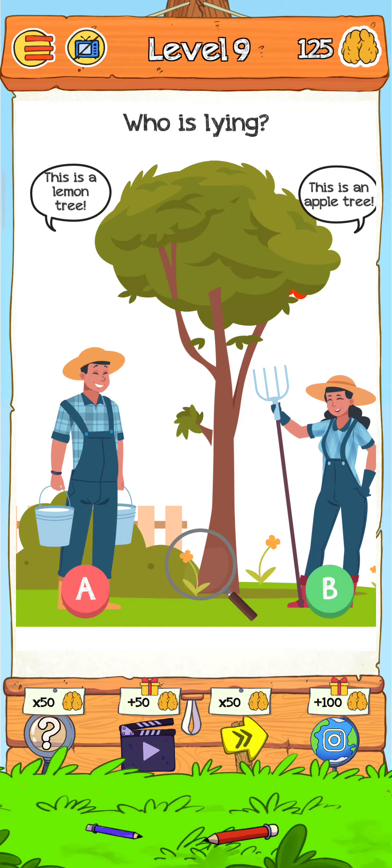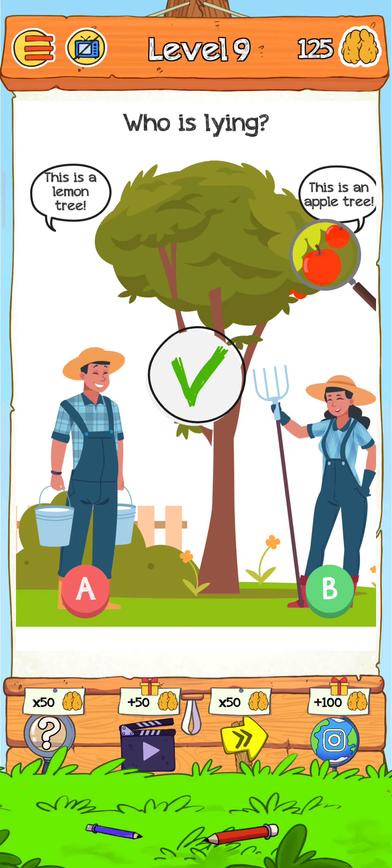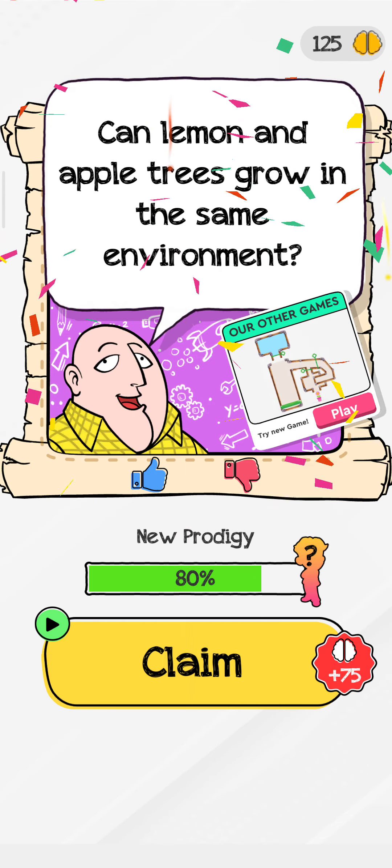Let's find out. This one says 'this is a lemon tree' and this one says 'this is an apple tree' — who is lying? Use the magnifying glass and check the apple tree. A is the liar, so just tap on A, and now the level is complete.